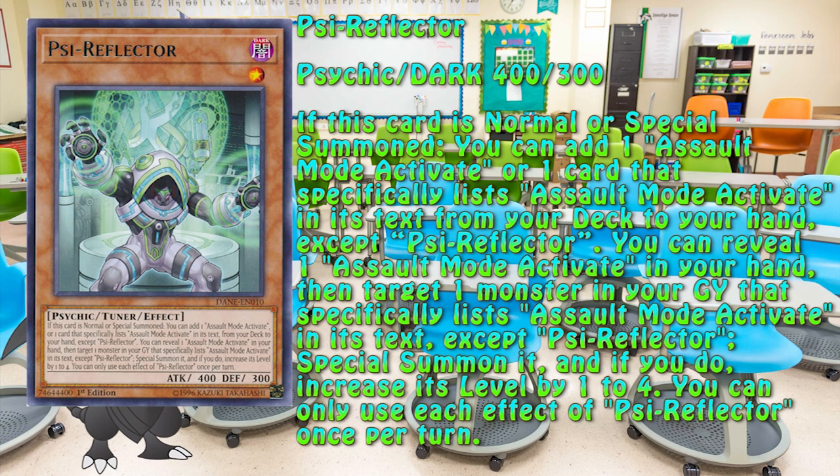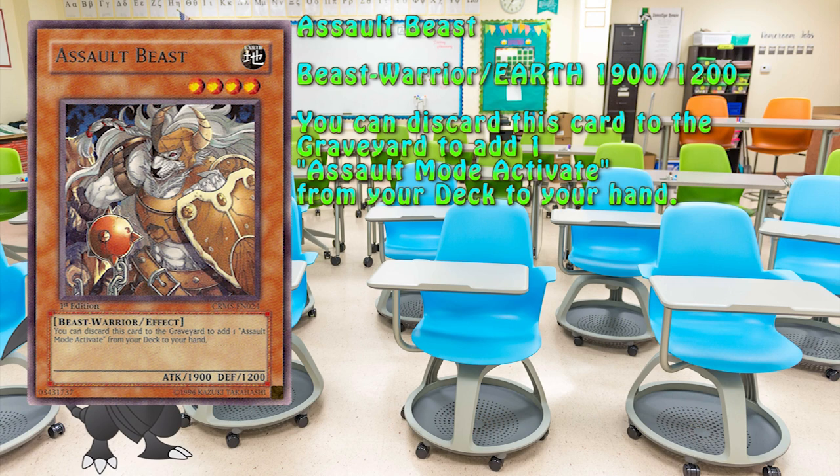This level 1 tuner is the focal point of this engine. Its ability to revive a monster and change its level gives the engine flexibility in Synchro Summoning unlike any other. The downside is the fact that Assault Mode Activate has to be kept in hand. It's a bit more bearable in Duel Links due to the existence of various skills, most notably Switcheroo, which can swap that trap for something else. Assault Beast is the card one will be searching thanks to Sireflector's effect. Its ability to add Assault Mode Activate perfectly sets up Sireflector's revival effect.